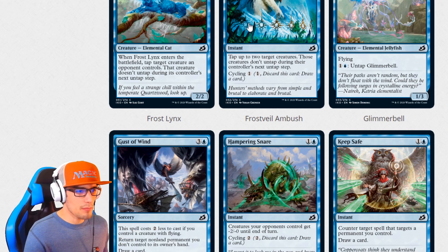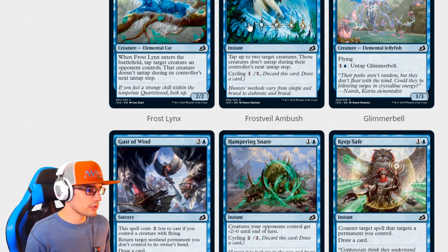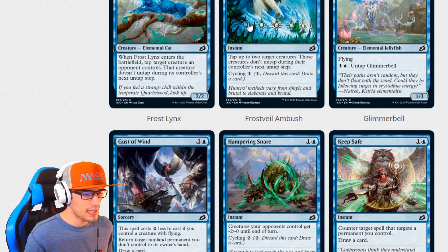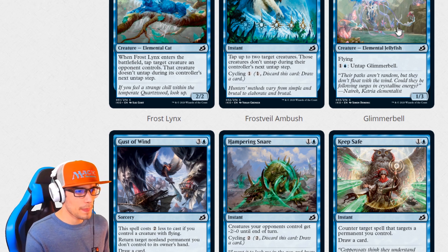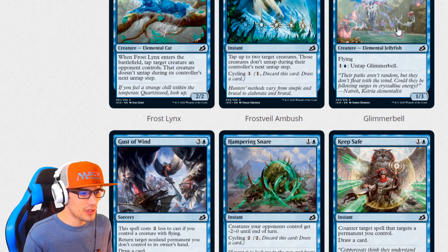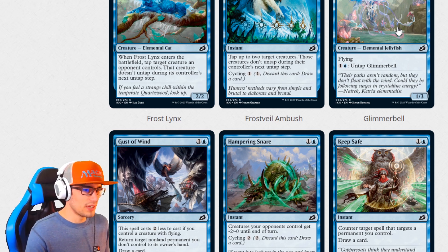Frost Bail Ambush for five is an instant: tap up to two target creatures — those creatures don't untap during their controller's next untap step — and you can cycle it for two. Glimmer Bell for two is an elemental jellyfish, a 1-3. Hello, elemental cavalcade. With flying, you can pay two to untap it — very, very interesting.